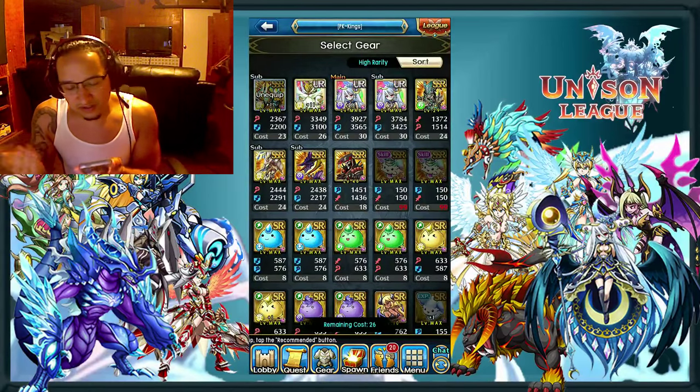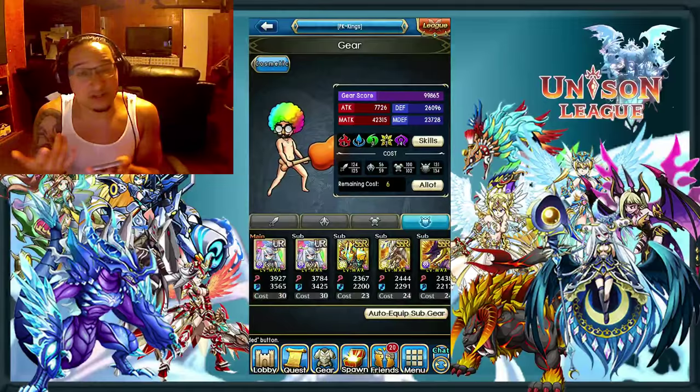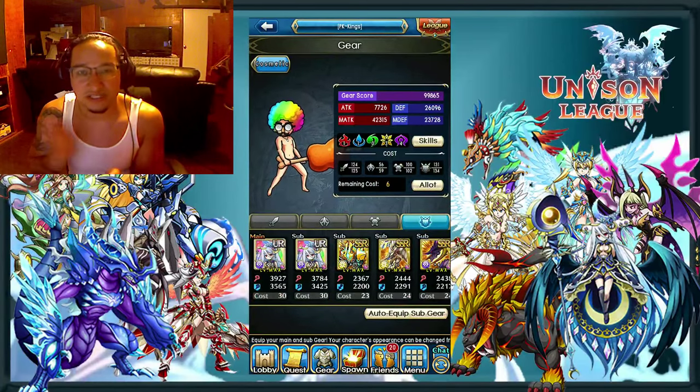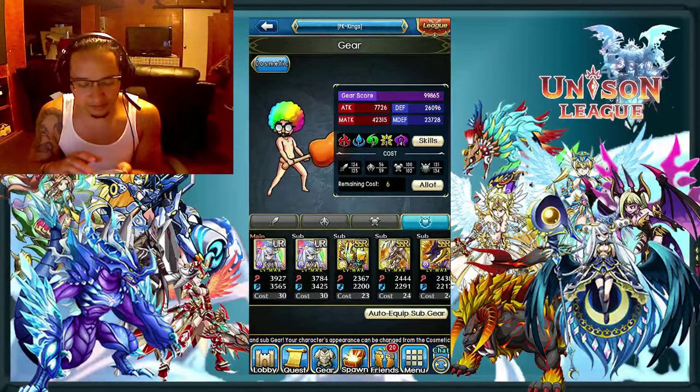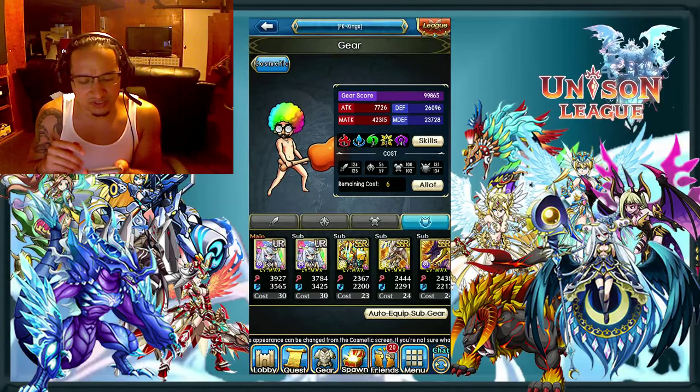So it's like each point that you actually have is very, very valuable, and that one point could be the difference between you being able to equip an SSR versus being able to equip that UR into a slot. So let's go ahead and get into how much actual gear score it gives me going from one to the other.